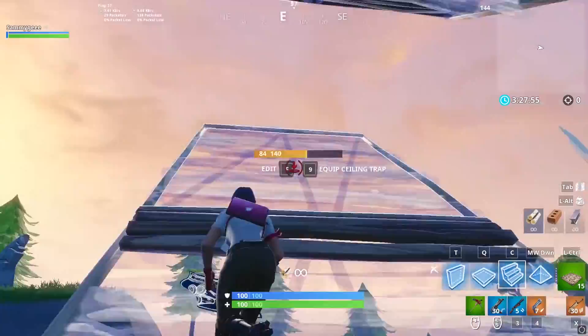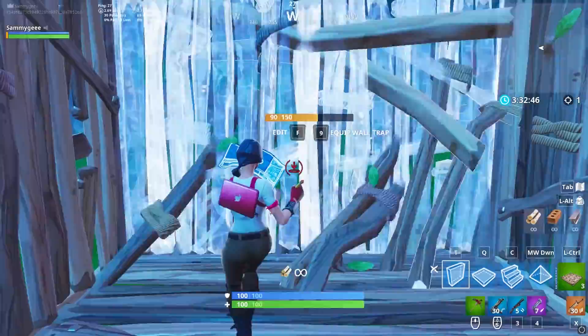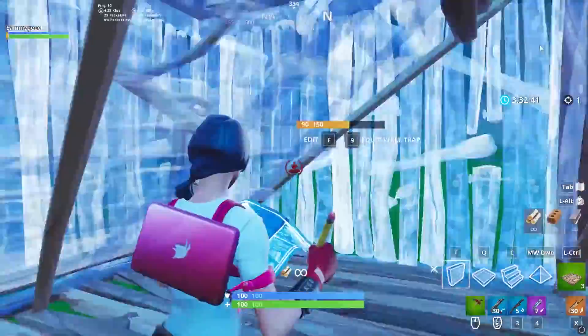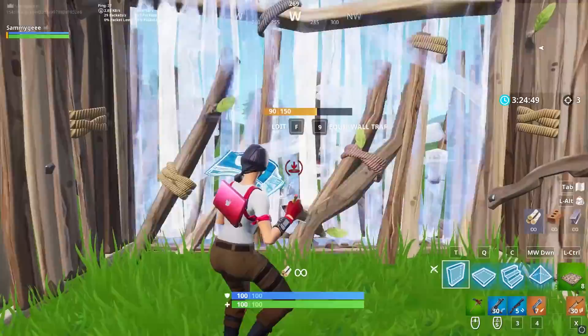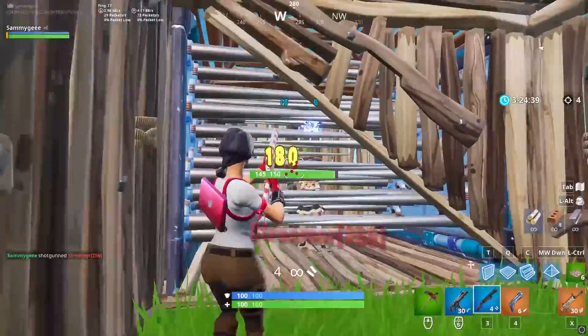Coming in at number two, we have a brand new building trick to get some easy trap kills. Whenever you're boxed up and someone is trying to replace your wall, you may get a small opening for an easy trap kill. Usually when someone can't replace your wall they'll build a ramp and start going for your roof. As soon as they build their ramp, quickly edit out of your box and then pyramid them. This will allow you to box them in with spike traps for an easy kill. If the person doesn't build a ramp you can place your own ramp to bait them into placing theirs. This does require fast editing but can result in super easy trap kills.